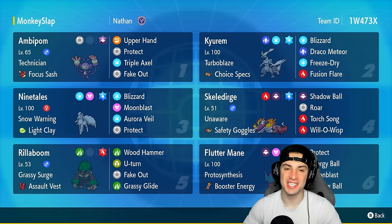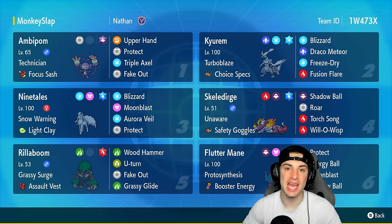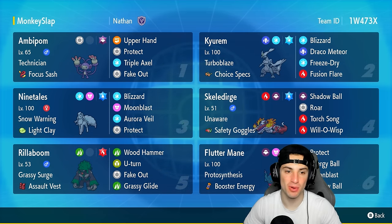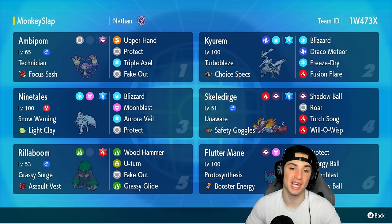What's going on YouTube, Jeans here, welcome back to the channel. In today's video we are bringing you guys an Ambipom, Kyurem, and Alolan Ninetales team for ranked Regulation G. Ambipom is a fan favorite of mine — I love this Pokemon so much ever since it was released in Generation 4. Ambipom has Technician with the Ghost Tera type and Focus Sash item, Rocket, Upper Hand, Protect.